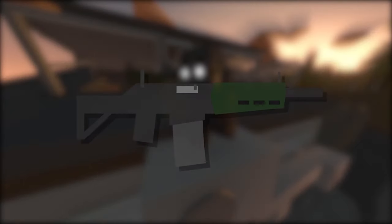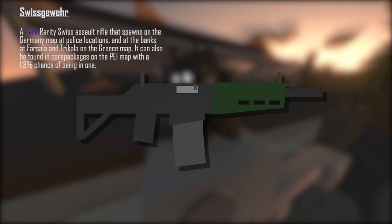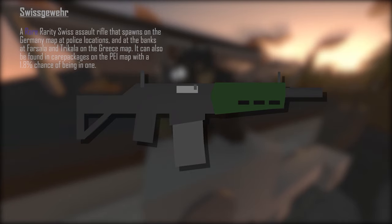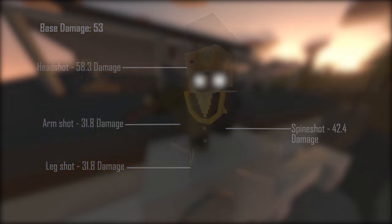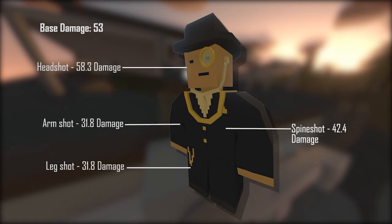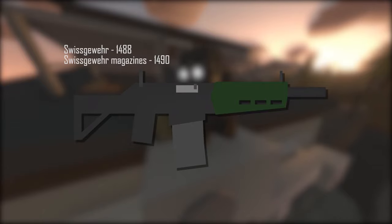Next up we have the Swissgevier. The Swissgevier is a rare rarity Swiss assault rifle that spawns on the Germany map at police locations and at the banks at Fasala and Trakala on the Greece map. It can also be found in care packages on the PEI map with a 1.8% chance. The range is 210 meters (229.6 yards) with a fire rate of 8.3 rounds per second. It takes Military ammunition as well as its own Swissgevier magazines. Base damage is 53, headshot 58.3, spineshot 42.4, armshot and legshot 31.8. ID is 1488, magazine 1490. It's best used in marksman situations as it doesn't have a full automatic mode.